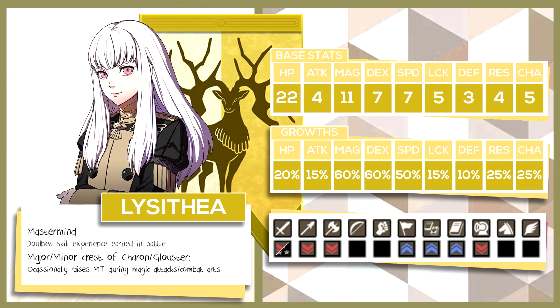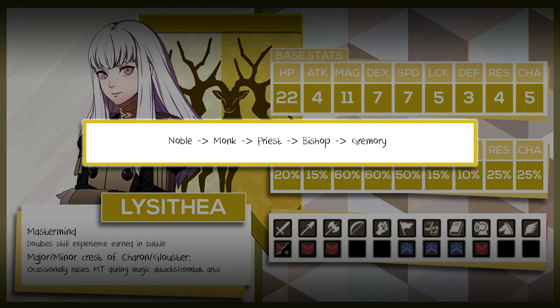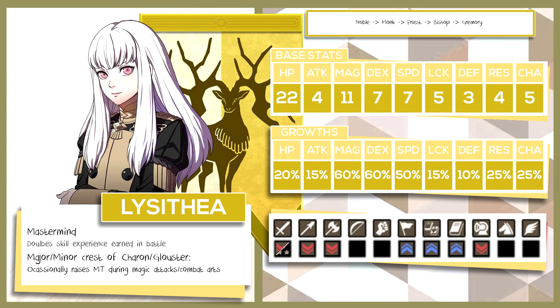Let's talk about her second class option, which is Noble into Monk into Priest into Bishop and finally ending in Gremory. The final option for Lysithia is turning her into a healer with Faith Magic so she can get Warp, which could prove useful since Marianne does not get Warp. But I recommend having Faith Magic as a side proficiency rather than a main one, unless you want a lot of Warp uses for speedrunning strategies. Also, do keep in mind that Lysithia can work well in both Dark Knight and Holy Knight — but it's really up to you.